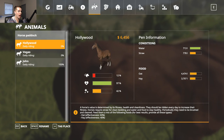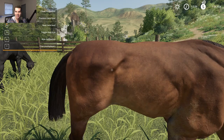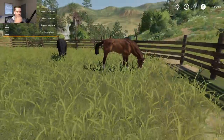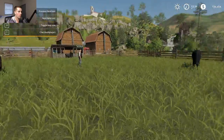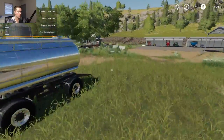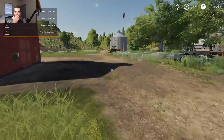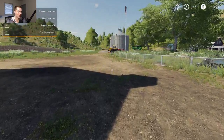So we've got Hollywood, Vegas, and John. You go to Animals in the settings. Daily riding — these guys need ridden bad. We'll do that later, but as long as these guys are fed we should be good to go. Somebody's asking where's the merch — merch is coming out later tonight!